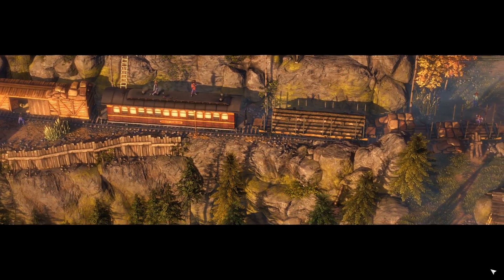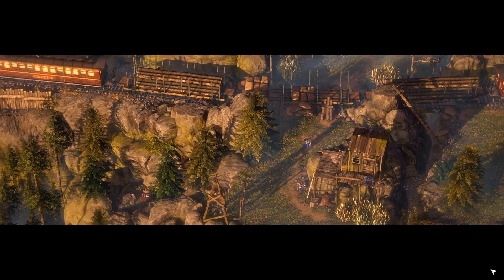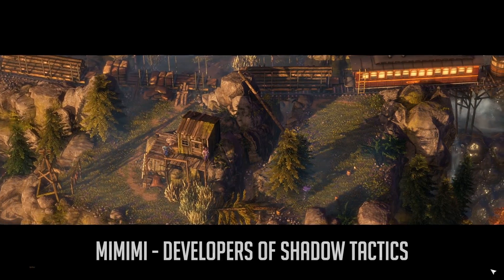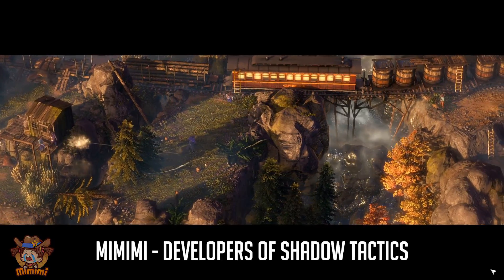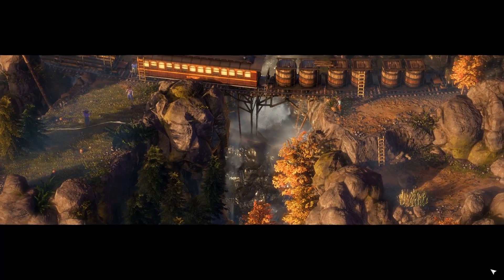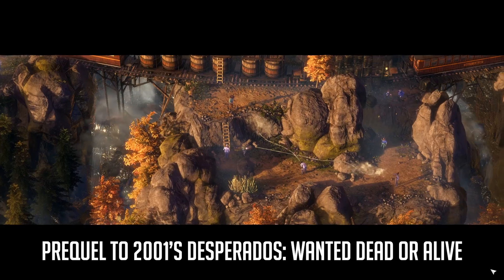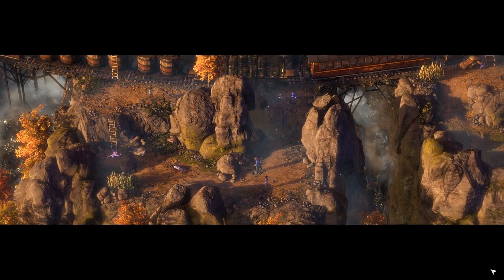For those who don't know, Desperados 3 is a story-driven, hardcore tactical stealth game set in the Wild West during the 1870s. The game is developed by Mimimi Games, the studio behind Shadow Tactics: Blades of the Shogun. Despite the focus on story, the game is actually a prequel to Desperados 1, which came out back in 2001 — so this is a great entry point into the series.